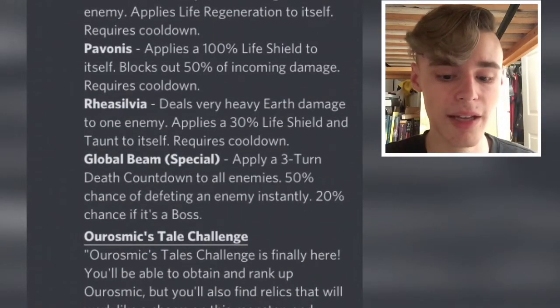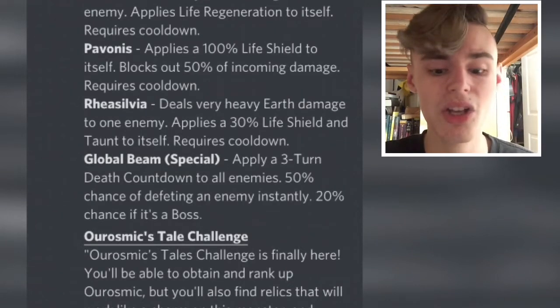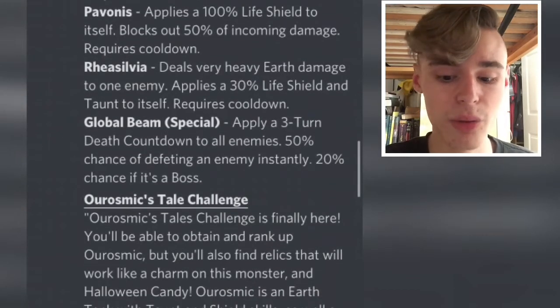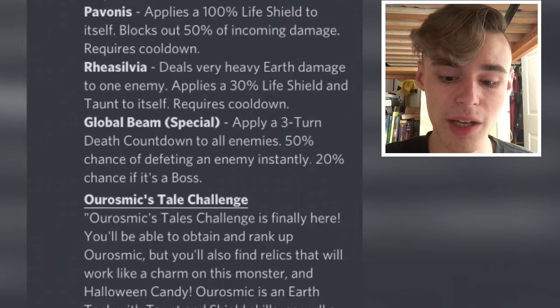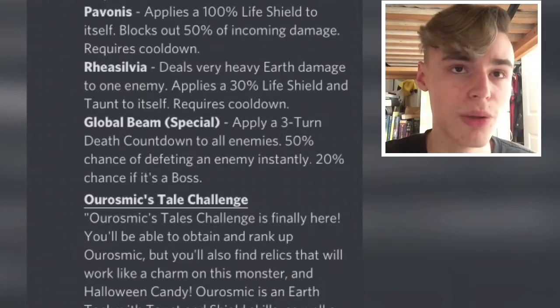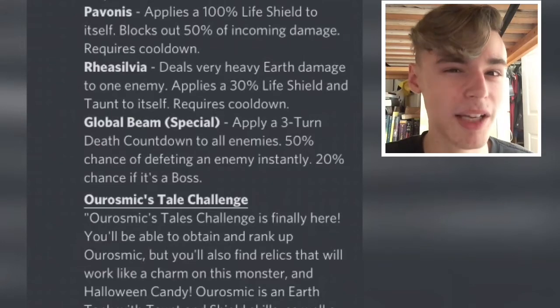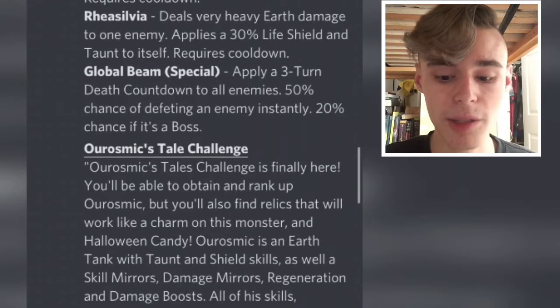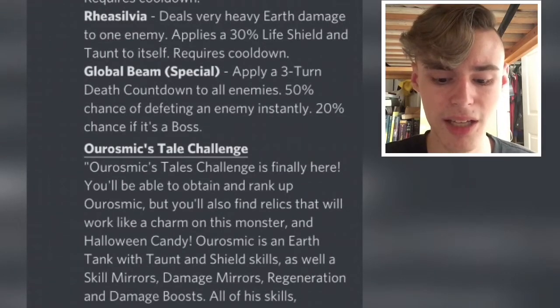The next move applies a 100% life shield to itself and blocks out 50% of incoming damage — that is a very good move for a tank, so I'll definitely be running that when I get this monster. Then the next one deals very heavy earth damage to one enemy and applies a 30% life shield and taunt to itself. Taunt is probably one of the best positive effects for a tank, so I'll probably run that too.